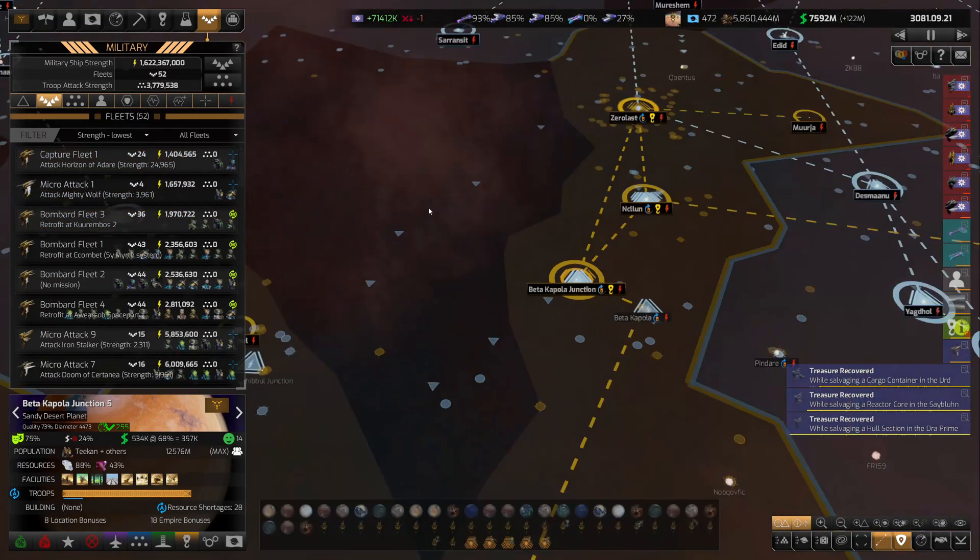We've made a mess of anything coming through this area between everything built on this planet and the spaceport over here — with interceptors and bombers, anything that flies by we immediately annihilate. I should build some defense platforms. I do have a defense platform template — we still need all these reactors. Let's look at weapons — we can get a forge rail battery on here. We'll switch out all this stellar armor and build that. Let's just build a bunch of defense bases.